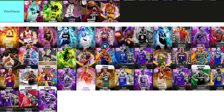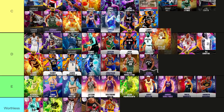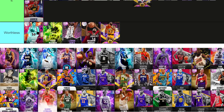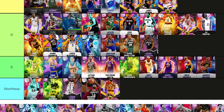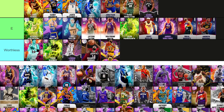Batum at small forward goes D tier — he's fine, on the level of a Danny Ferry. OG Anunoby is a completely fine card as well — probably going C tier. He's probably one of the lower C tier players. I don't think there's anything great about him, I don't think there's anything bad about him, but I'll give him C tier.